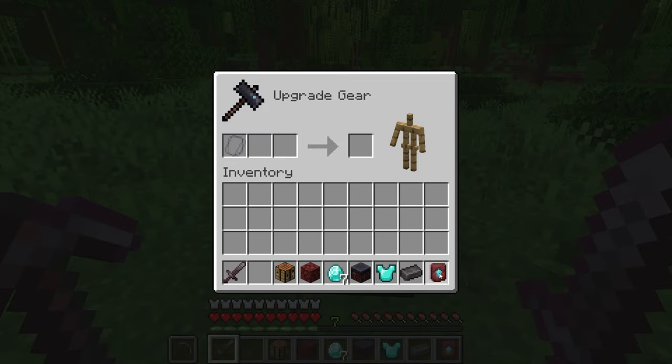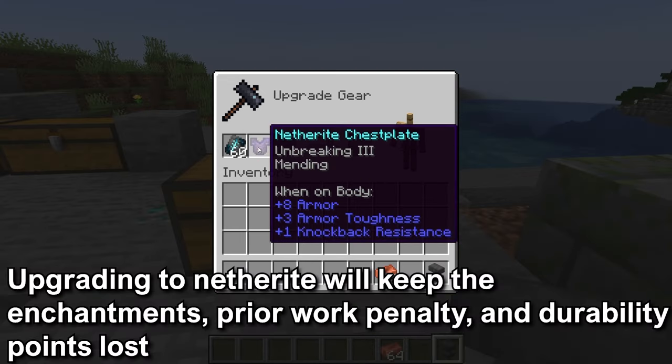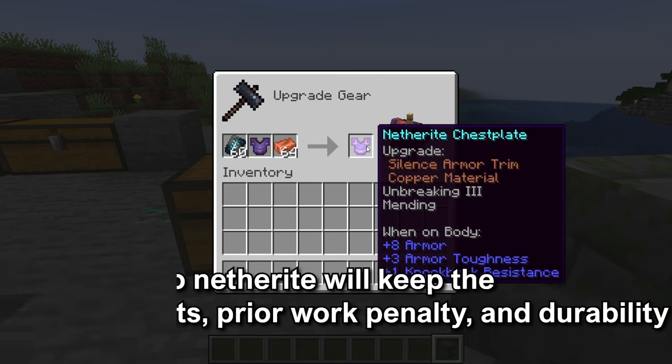The most valuable of these would be the netherite upgrade smithing template. The netherite upgrade, netherite ingot, and diamond gear will be how you get netherite gear. Upgrading to netherite will keep all the enchantments on the gear, the prior work penalty — this is the amount of times it's been worked in the anvil — and the durability points lost.